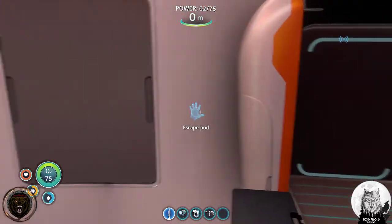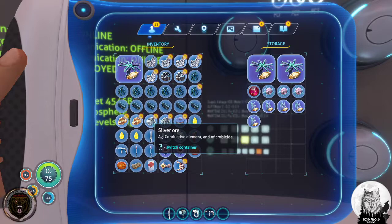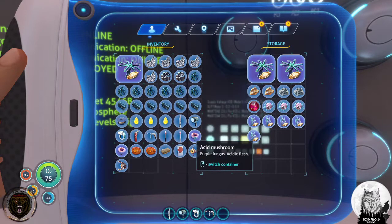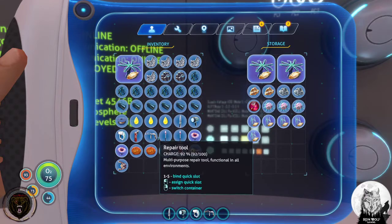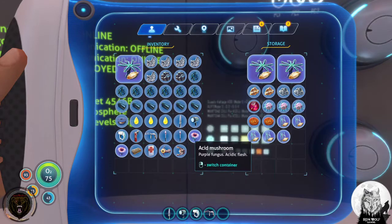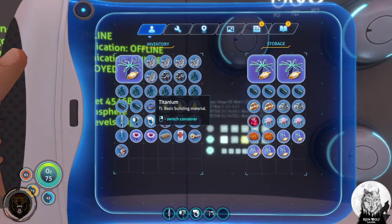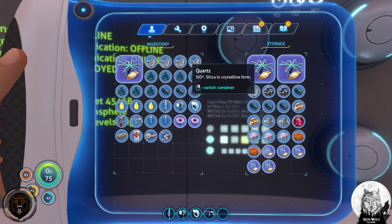We need to move - I need copper ore bad. Let's move some things around. Silver ore I don't need right now, gold I don't need right now. I do need that battery. Let's get rid of those - those are cured for food. Get rid of three, two of those. I don't need lead.